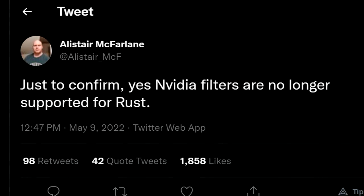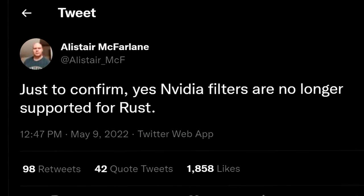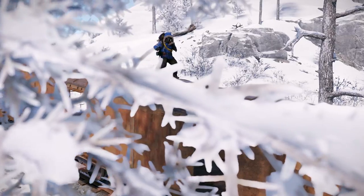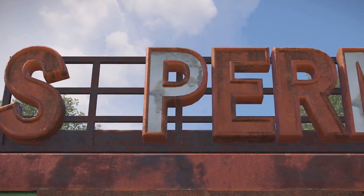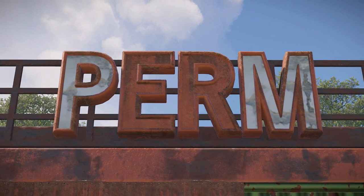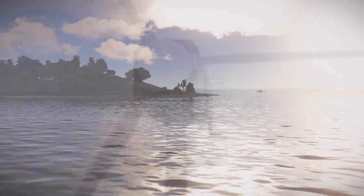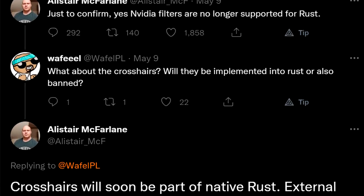Many of you may have seen this already, but the ability to use Nvidia filters in Rust has now been nuked from orbit. I'm sure a few of you must have been enjoying them, and of course you were only using them for entirely artistic purposes, but in the interests of level playing fields and all that, I guess this is why we can't have nice things. Of course, a truly level playing field in Rust would require giving everyone the latest cheats each month, but in the meantime we'll just have to put up with nearly everyone having them.